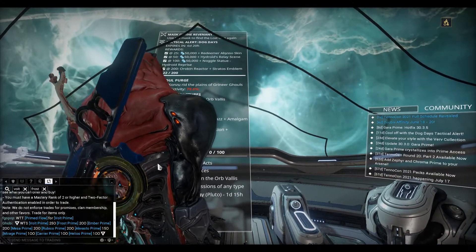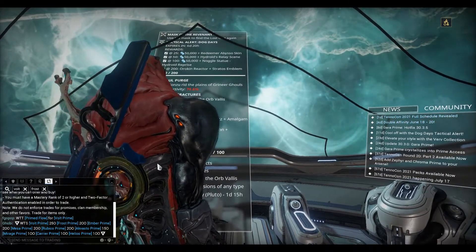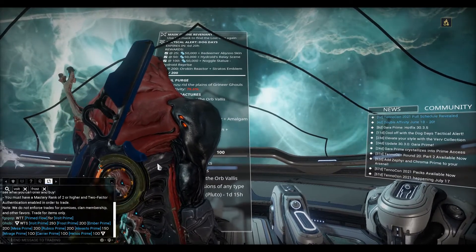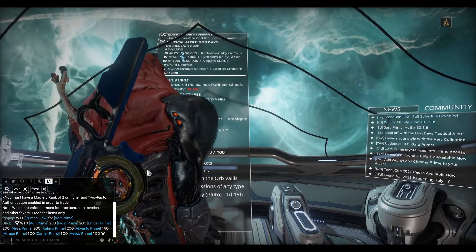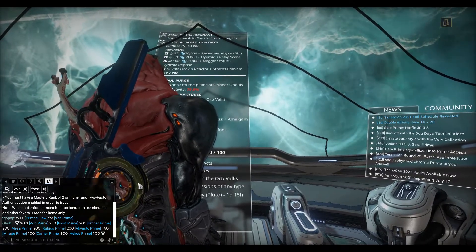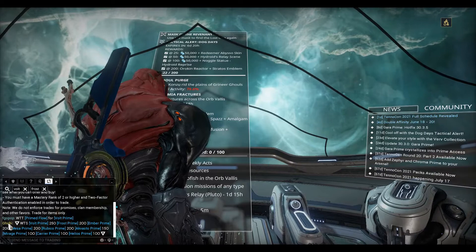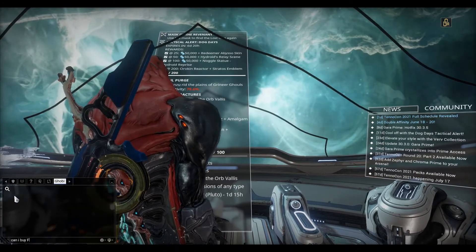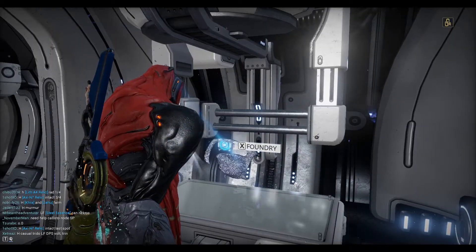Hi everyone, we're playing Warframe and we're doing prime builds. As you can see down the bottom left here I've opened the trading window. Players will quite often sell primes or prime warframes here. You can see Gobi's selling Volt Prime for 250 platinum, Frost Prime for 200 platinum. So you can actually buy the warframes here. You click on the player name, left click and then click talk, then you can chat with them directly and buy the warframes from them in person.